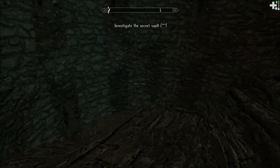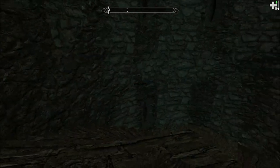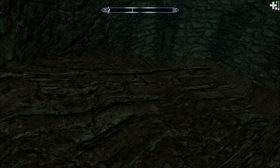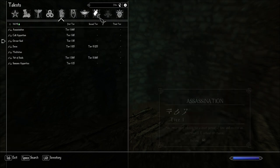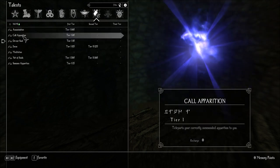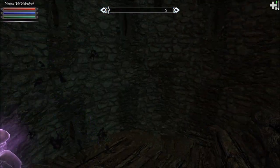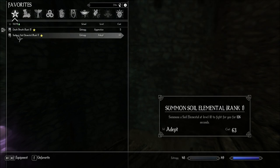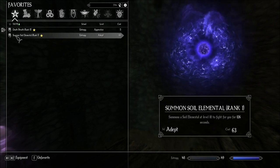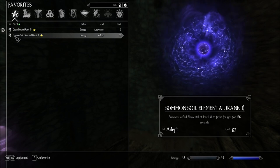Investigate the secret vault. And now we reveal — three stars. Some goodies down there. Are we far enough away? My devour soul is on. Summon apparition — see if it'll work. Good. We should go into... Soil Elemental.